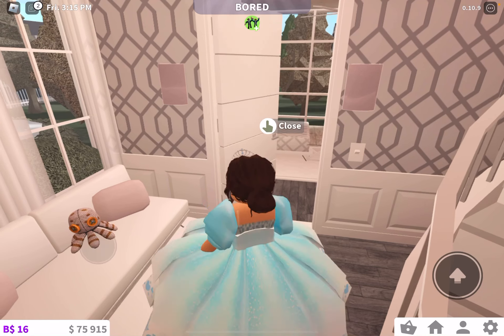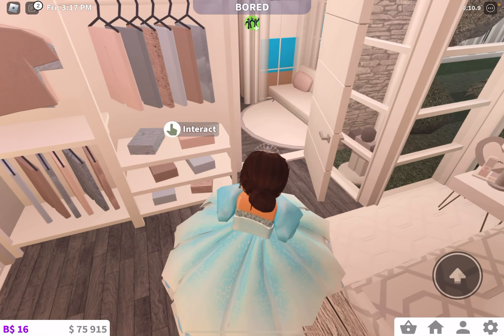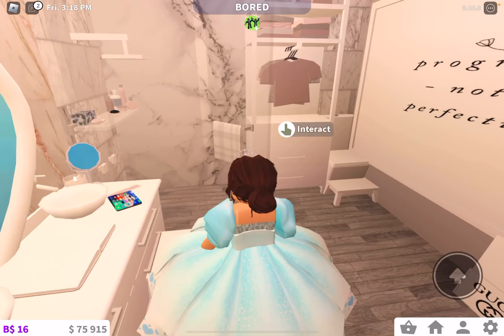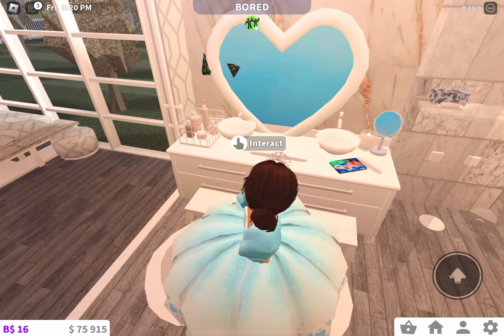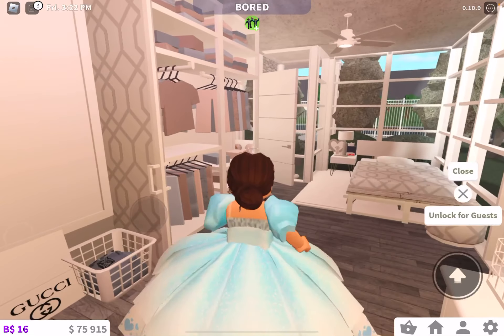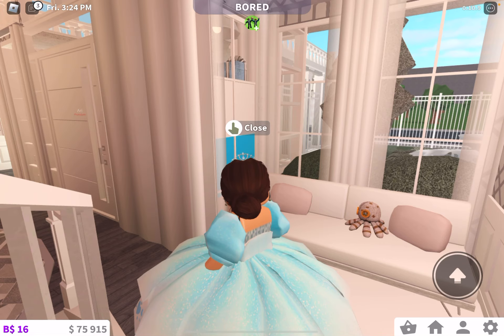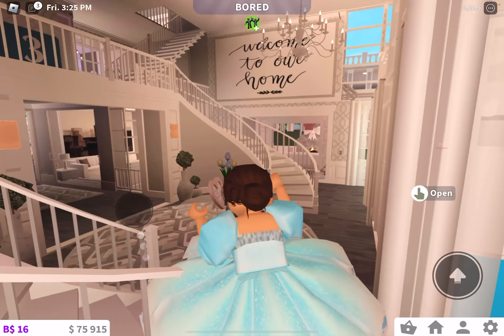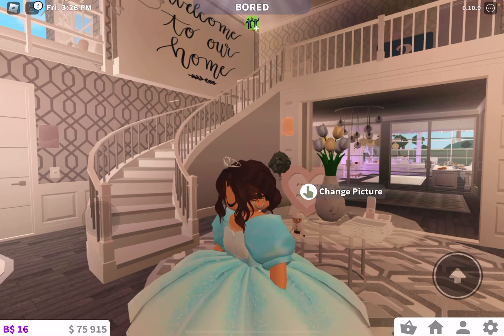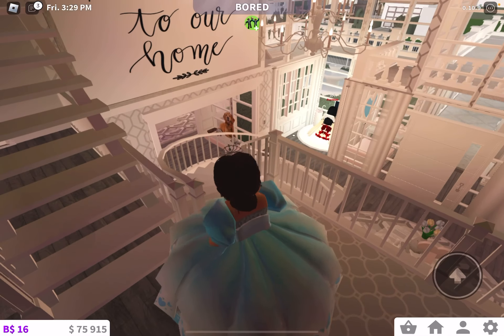Starting with room number one — ooh, this is cute. It's like a basic room, and just a cute little bathroom. She has a literal iPad in here. Look how cute the heart mirror is too. There are so many windows because it's obviously modern and she wants to make it open space almost. It's so bright with all the lights on.